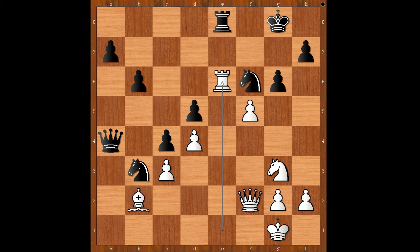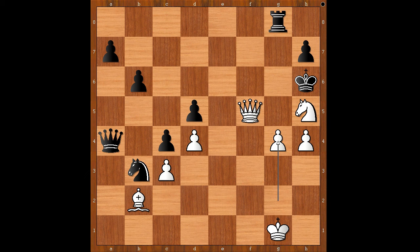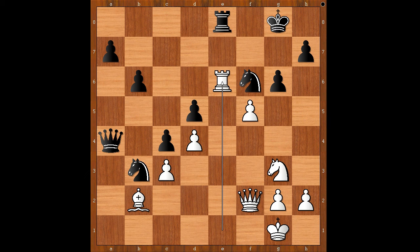Black to move. Rook takes rook — what else can black play? If king goes to g7, one line goes: rook takes knight, king takes rook, f takes on g6 discovered check, king takes pawn, queen to f5 check, king to g7, knight to h5 check, king to h6, h4, rook to g8, g4 — and black has no defense. If knight to d2, then queen check on f4; after king to g6, queen to f6 check, mate. If the knight moves to g4, then queen to f3 and white wins.